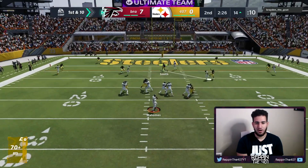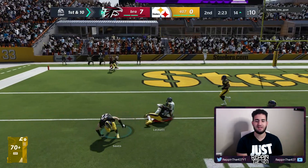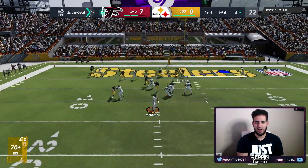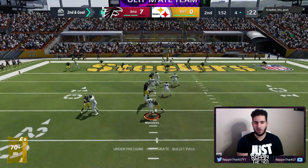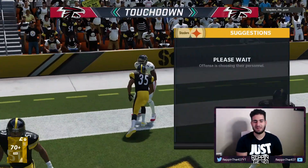I see the pass to Hunter Henry coming — I'm gonna bait it. He goes short to Tyler Lockett. Can we get a big hit? He gets the first. Second and goal — I feel like he's going to Hunter Henry. He has the middle wide open — can we stop him? No, he gets a touchdown. My team is just terrible.